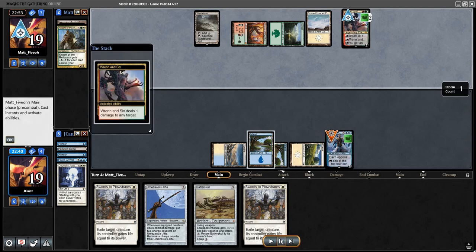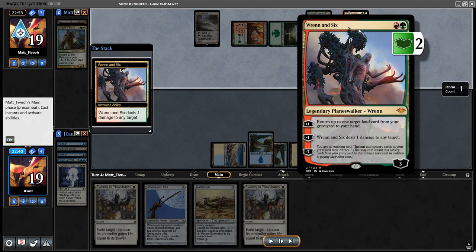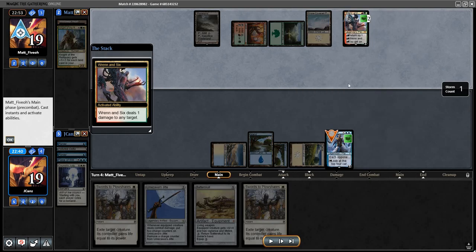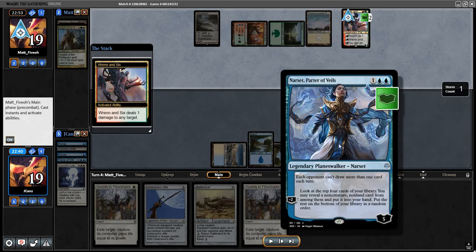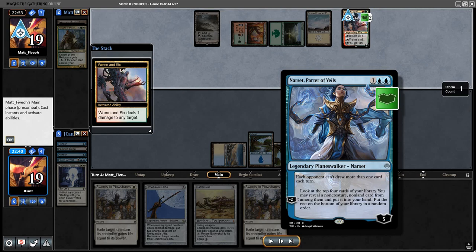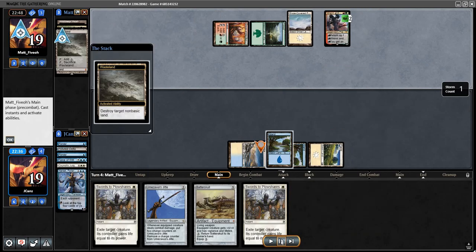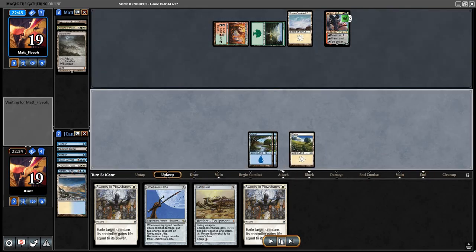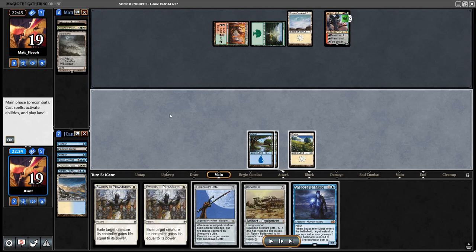Interestingly enough they killed this, which tells me they might have a Sylvan Library in their hand - if they did they couldn't play it. Otherwise this pretty much does nothing. How else are they drawing cards with this deck besides Sylvan Library? I don't think there are any other ways. That's fine - I understood that was going to happen and it served its purpose.